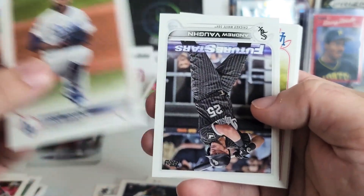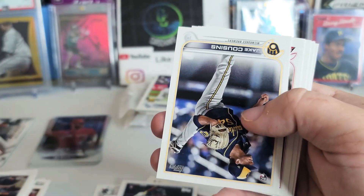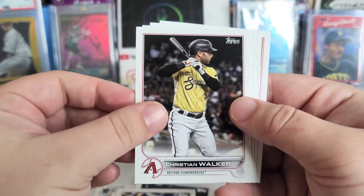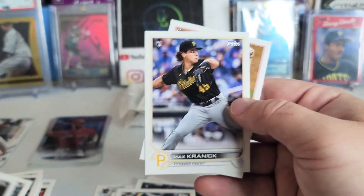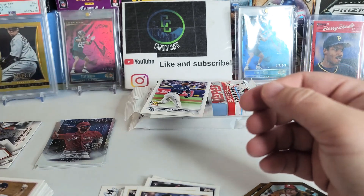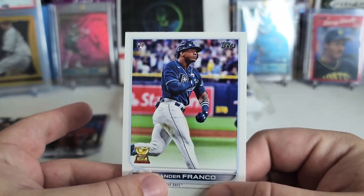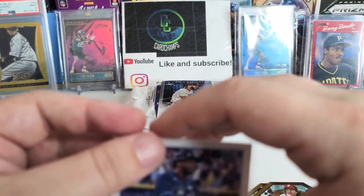David Price Feature Stars, Javy Guerra, Jose Abreu, Jake Cousins rookie, Christian Walker, Michael Conforto, Max Kranick, and a Clayton Kershaw rookie card — we'll take that. Let's take a minute to sleeve this up. Careful with it. It looks pretty centered; the top looks a little rough so I'll have to do some work on that to get it cleaned up.